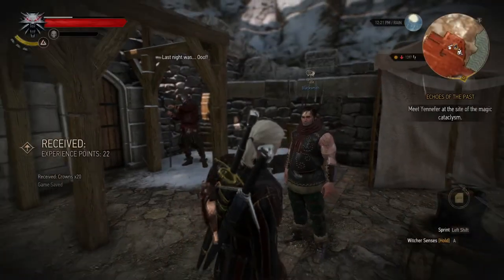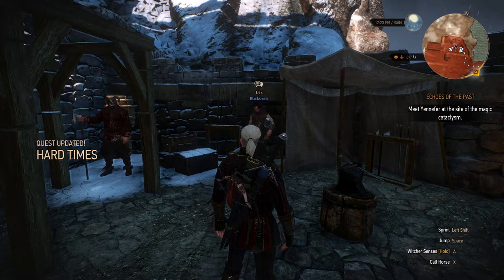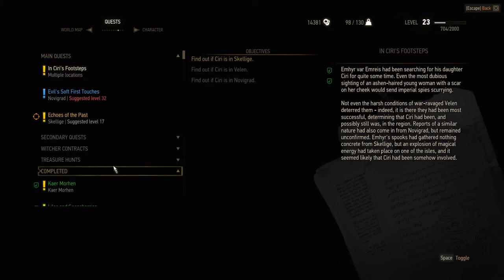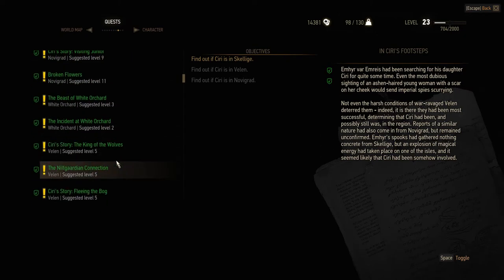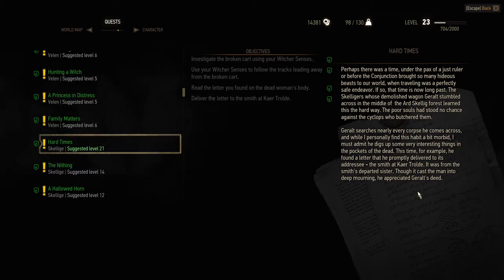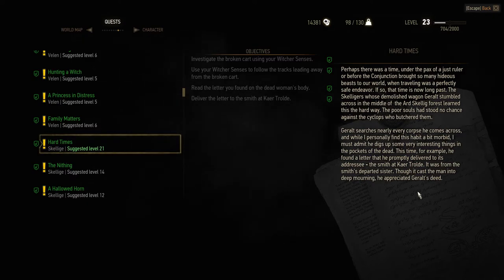I laughed because I thought he was going to send us back to fetch the body. He gave us 20 crowns - well, we didn't do it for the crowns, we did it because it was the right thing to do. Quest completed - Hard Times. Geralt searches nearly every corpse he comes across, and while I find this habit a bit morbid, he digs up some very interesting things. This time he found a letter and promptly delivered it to the smith at Care Trollda - it was from the smith's departed sister. I think we did the right thing by telling him - I would want to know if something happened to my sister.